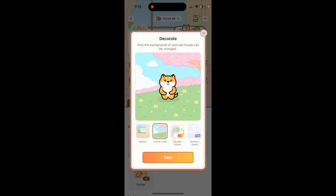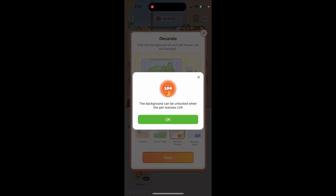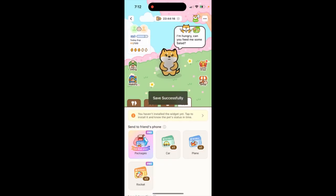You have some pro backgrounds and some other backgrounds, but some of the backgrounds are free. However, they can only be unlocked at a specific level. So you can just change the background and save it like that. That's how you change the background of your pet.